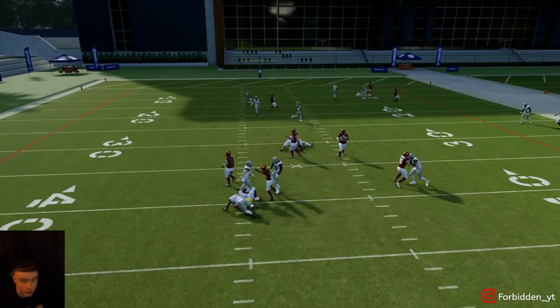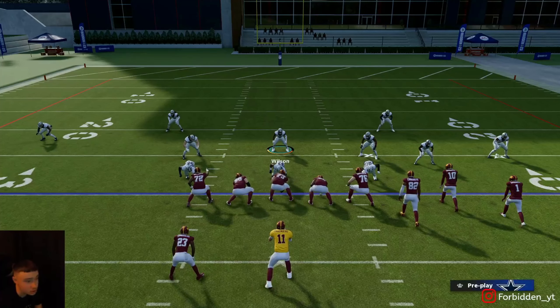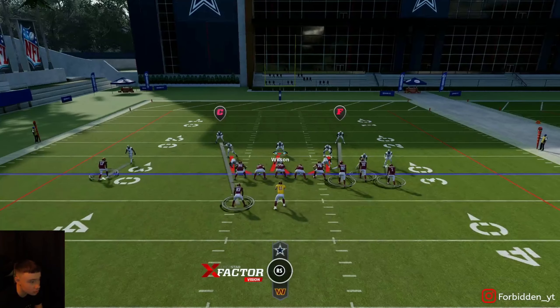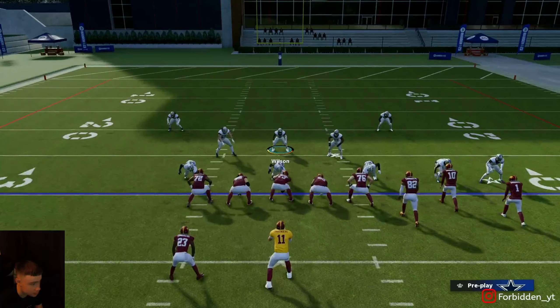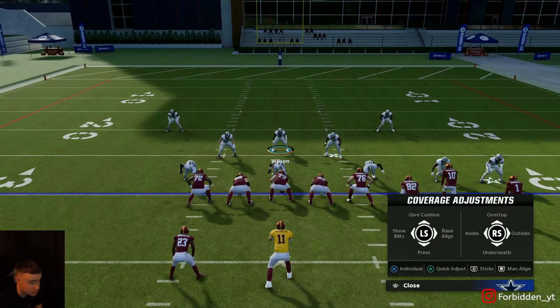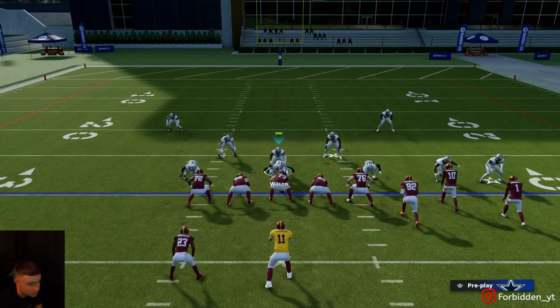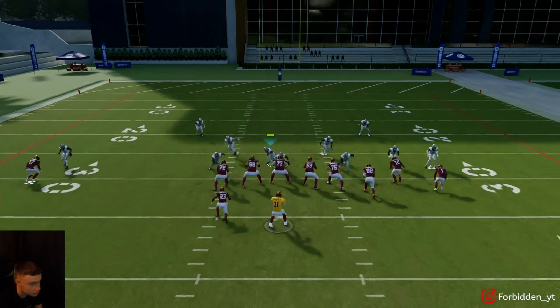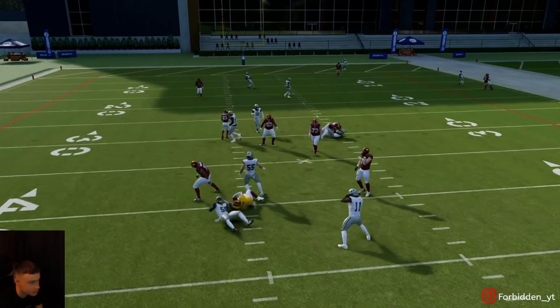They're just gonna run around and go absolutely bonkers — they're gonna go crazy. So you just press your cornerbacks, pinch your linebackers, contain. And if you need to, you can shade over top — you don't have to, but just to make sure you don't get beat deep. Shade over the top, and you see everything's in the bag.